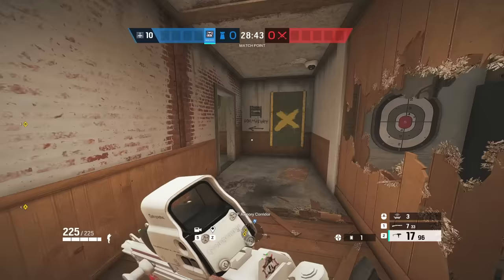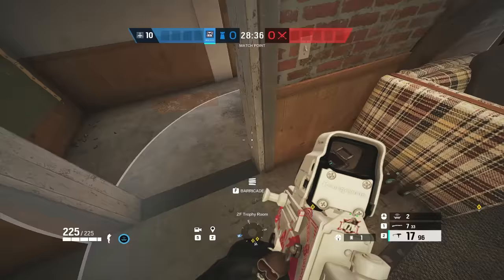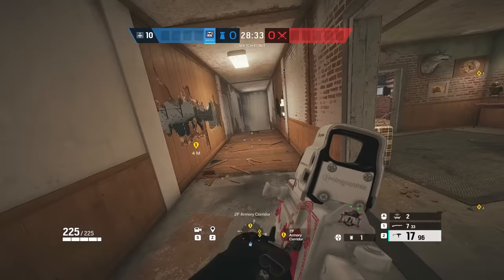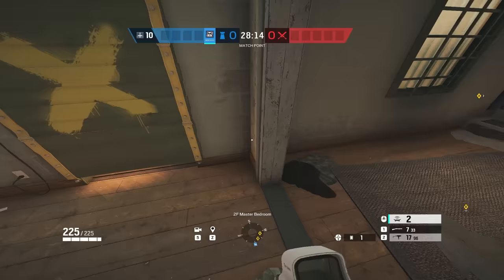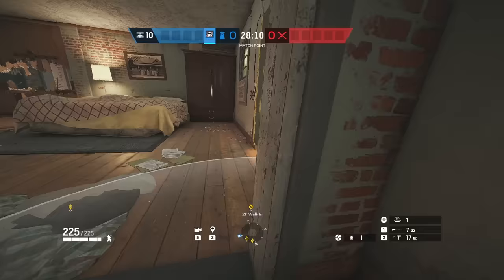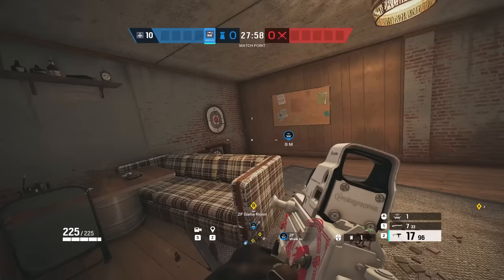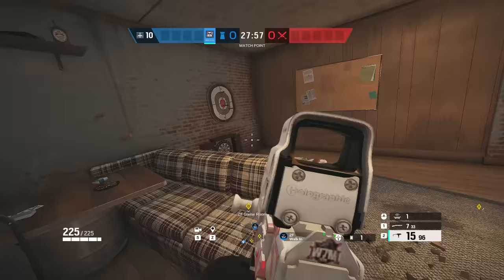If you're playing Mute, put a Mute Jammer on top main right here. You also want a Mute Jammer on the top of main right here, just in case they have a Flores to drone through this window, or they try to Flores barbed wire or a deployable shield here. You just don't want them to be able to drone through this window into Trophy. You also want a Mute Jammer somewhere on the Master door here — this makes it so they can't drone you from this doorway to see your hold.